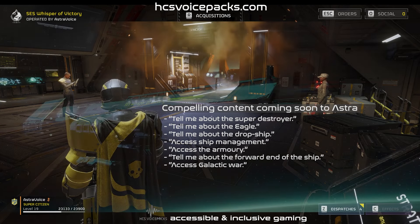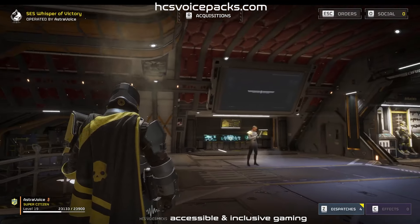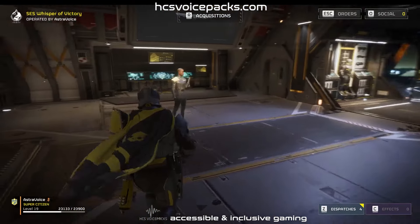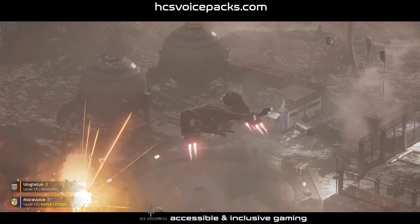The Super Destroyer. This ship's primary use is for both transportation and deployment of Helldivers. Beginning at the aft end of the vessel, you will find both the Eagle fighter and of course the drop ship in the vehicle docking bay.